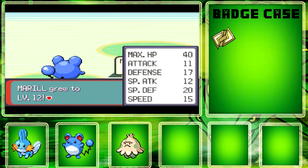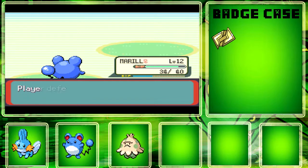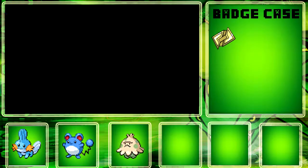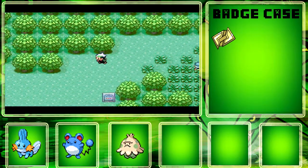Mudkip has better Defense than Attack, but I think its Special Attack and Attack go up a little more as it evolves — I forget what the evolution is called, but whatever.